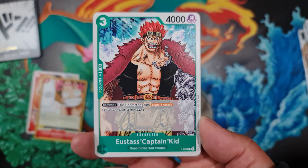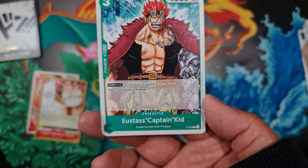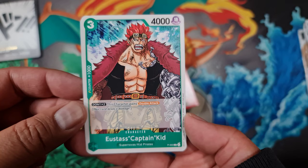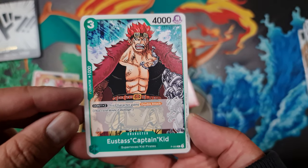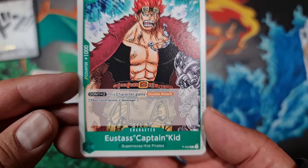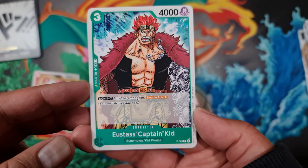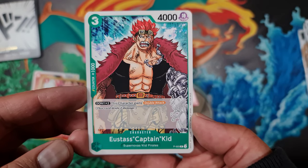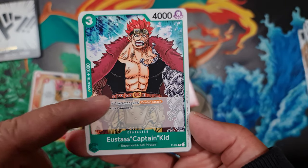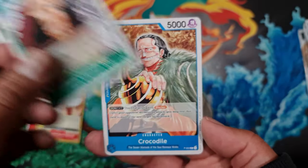Promo number three is Eustass Captain Kidd, a character card. What you'll find is all the character cards in these promos are actually the leaders in the main starter decks that are coming out. It's a 4,000 three-drop with a counter for 1,000, so it can pump up your characters when defending by 1,000 if you discard it. Don times two gives this character double attack, so it can deal two damage. By resting two Don it can hit for 8,000 rather than pumping it with two Don to 6,000.